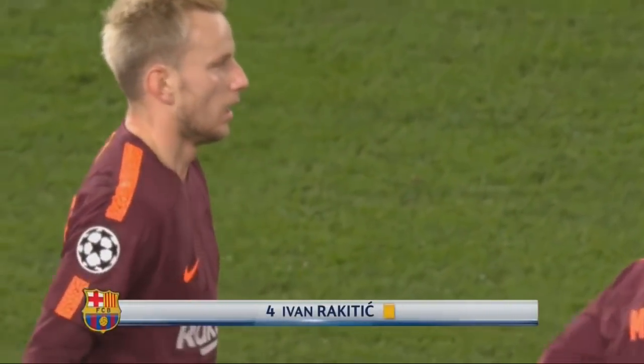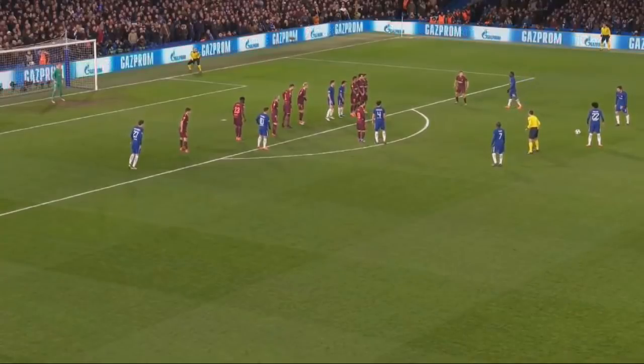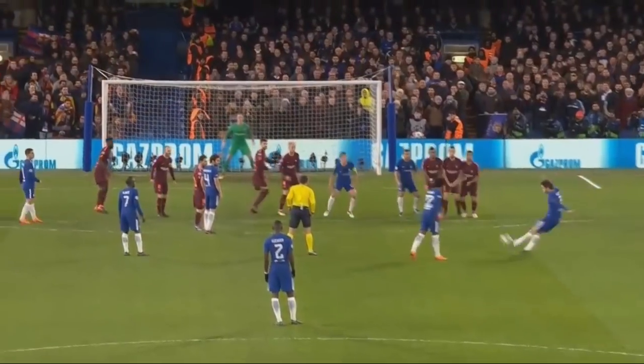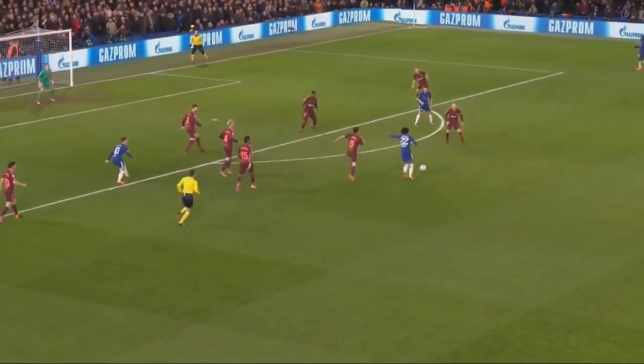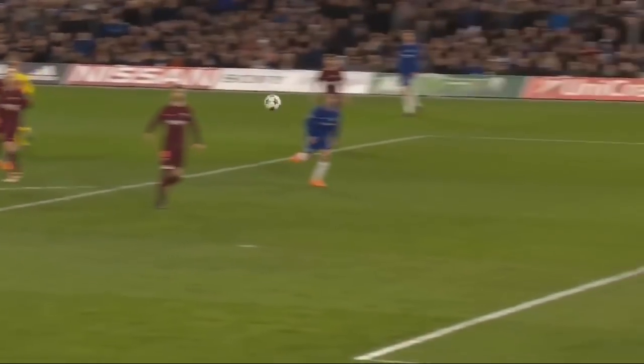Deservedly so as well. Willian — beautiful feet. The kick is aimed past the end of the Barcelona wall. It's Alonso. Comfortable in the end for Ter Stegen. Here's Willian again, with Victor Moses in all kinds of space on the right, but Willian didn't need him — and he curls the ball off the post for Chelsea!